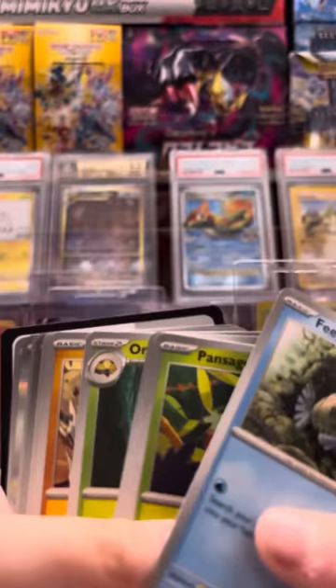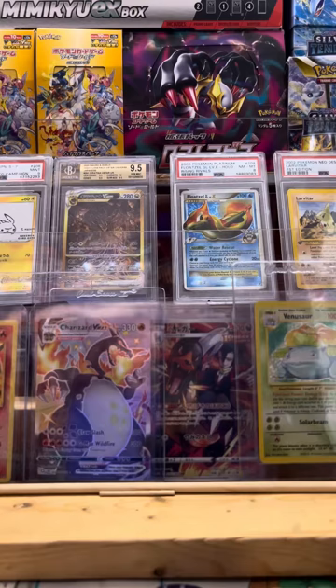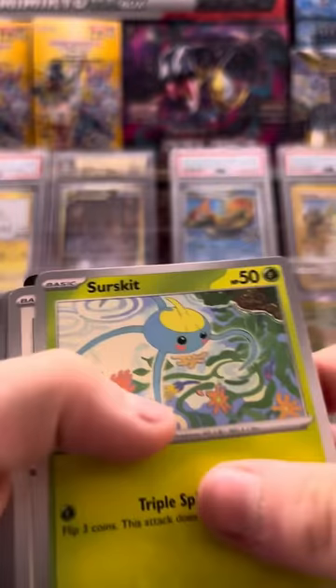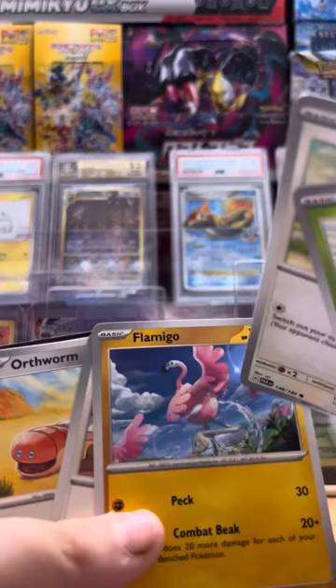If you guys are enjoying, please consider smashing that subscribe button because we would really appreciate that. I'm surprised they brought Mewtwo back into the Pokémon cards — I haven't really had cards with Mewtwo in a while. And Flamingo — like, they took a flamingo and named it Flamigo. I think it's one of those new Pokémon.